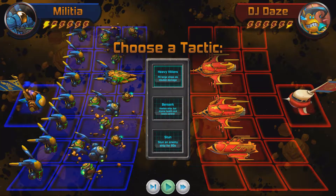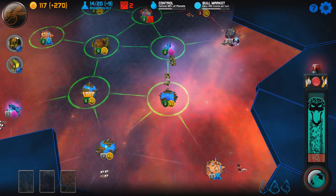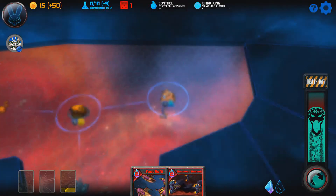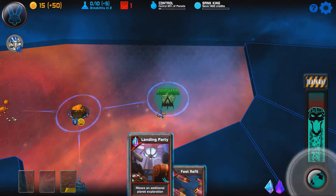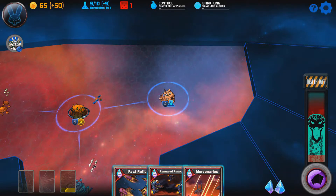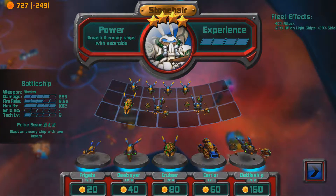Beyond the basics, there are also random events that occur when capturing a planet. Upon capturing a planet you will search it, which leads to an event where you make a decision from several choices — this is where the FTL inspiration comes into play. Each decision can lead to multiple outcomes: some positive, such as additional fleet experience, money, or unlocking new tyrant talents; some negative, such as losing money, research, or ships; and some neutral. The FTL-style event system adds curveballs both good and bad into each mission, forcing you to adapt. It adds another layer of strategic depth and is genuinely exciting to see how events play out.